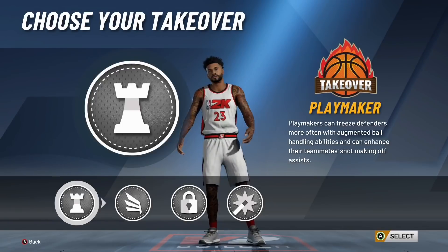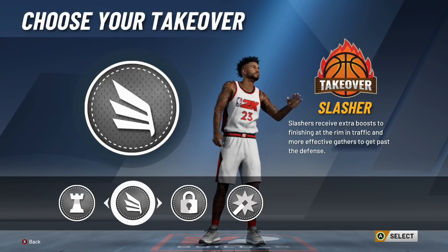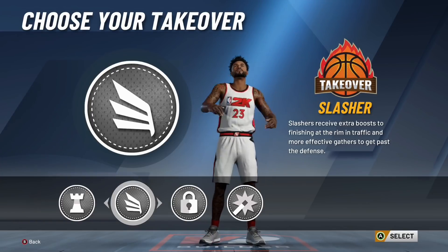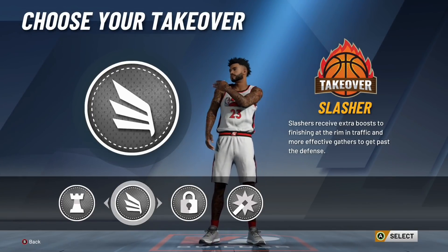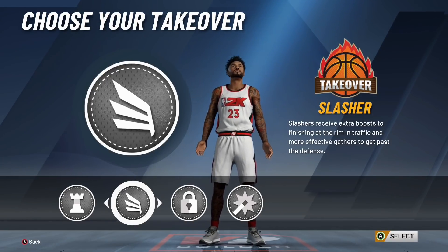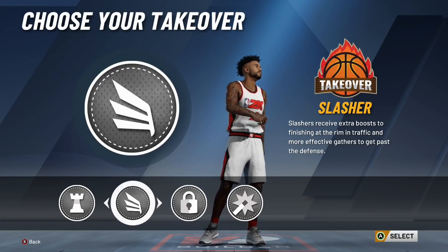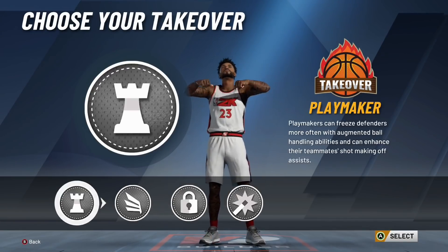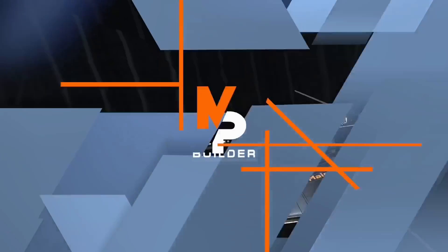Moving on to takeovers — you can pick whatever takeover you want, but the most appealing for me is Slasher Takeover. You can get three contact dunk animations: the pro contact dunks, elite contact dunks, and small contact dunks. Having Slasher Takeover will make your build that much more overpowered — it will increase the chances of getting contact dunks and help you finish them in traffic. I'm recommending you pick Slasher, but if you want another takeover, go ahead. You have built a two-way slasher playmaker similar to Russell Westbrook, Steve Francis, and John Morant.